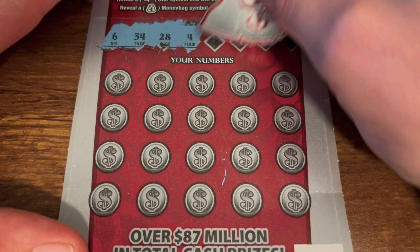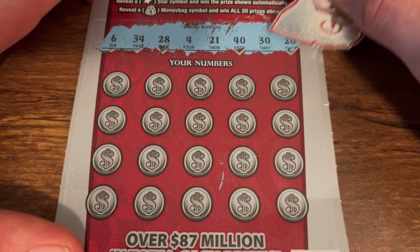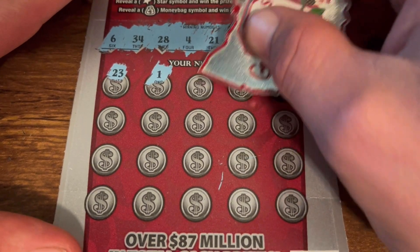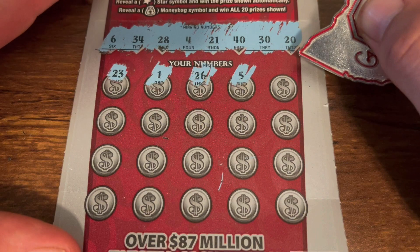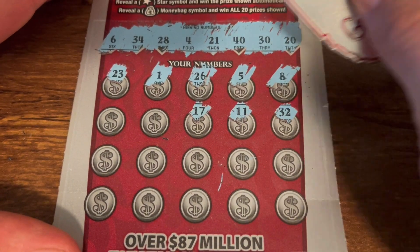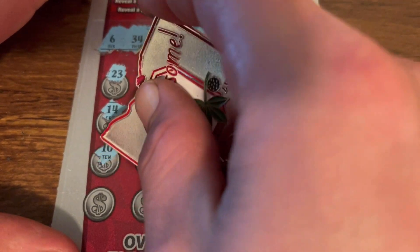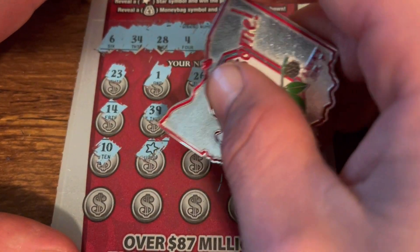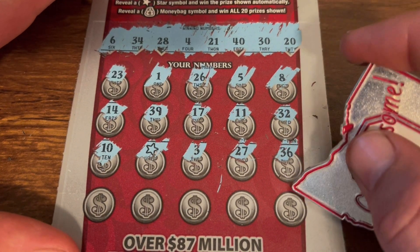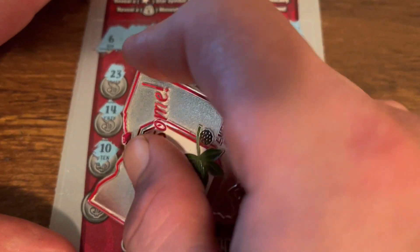This ticket is being rough to scratch. We got a 6, 34, 28, 4, 21, 40, 30, and 20. Wow, look at those tens. 23 — no 23. Pesky 1, 26 — nope, 5 right in between 4 and 6, 8, 32. 11, 17 — we have no teens. 39, one off. 10, 10 — zero. Oh, we found an auto win! Heck yeah, gets you some! 36 — nope, 37 — we only want one match. 18, 12, and a 7.